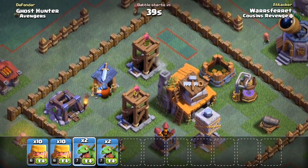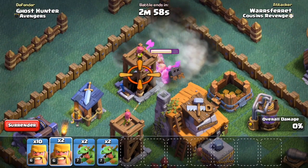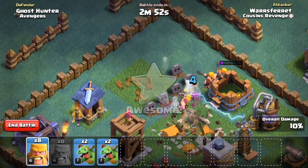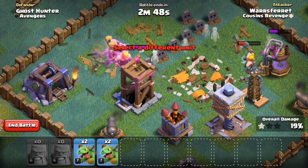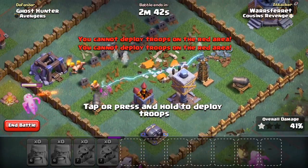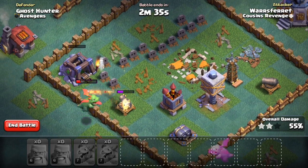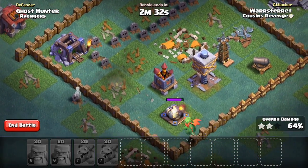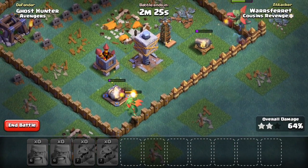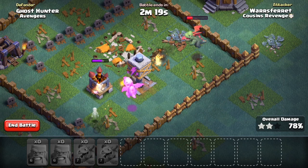Hopefully these barbarians can take out the archer towers and stuff. There's a mega bomb that's going to go off. I'm going to rush in with the barbarians and let them take out that gold storage. Now I'm rushing in the rest — making sure they come over to this side where the archer tower is, and I'm going to swing my baby dragons around the bottom half of the base. Unfortunately, I left the air defense firecrackers up and running, which was not the best outcome. I was hoping the barbarians would take care of that, but the baby dragons are probably going to get picked off pretty quickly, because that firecracker does unbelievable damage — especially since the baby dragons are pretty close to each other and they're not in the rage.